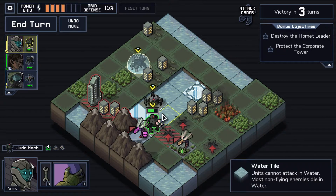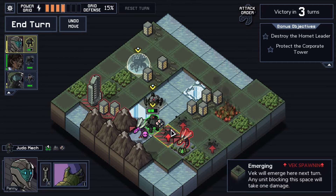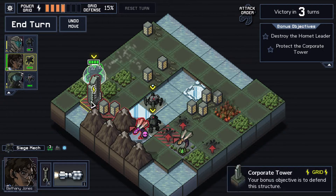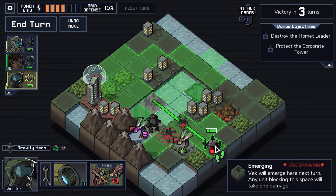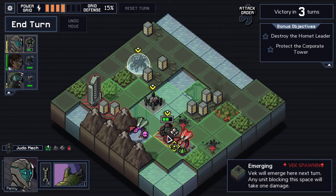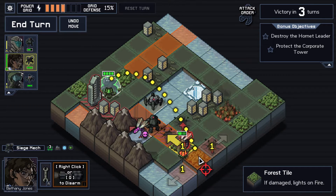We could toss the hornet leader into the water. We could pull this hornet forward one — nope, we can't knock him to the left, we'd have to shoot him, but again I think this is going to kill him. I guess we could block multiple spawns using the hornet leader, and that's probably what we'll end up doing. Undo moves — we have to move you first. I'm worried this is going to kill the hornet, but honestly, if it kills the hornet, it kills the hornet.